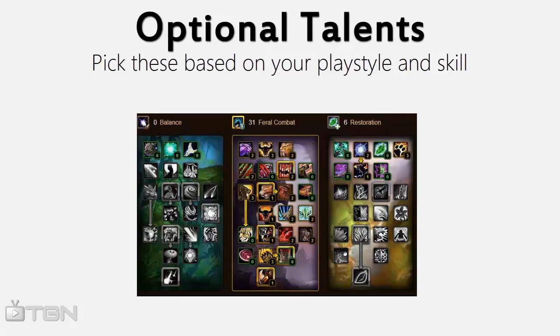Now that we've gone over the mandatory talents, let's talk about the optional ones. Your choice in these talents is really based on your own playstyle, so I'll explain what each one signifies.